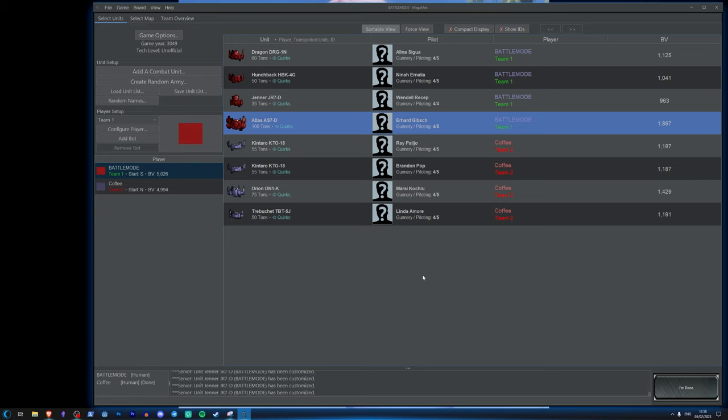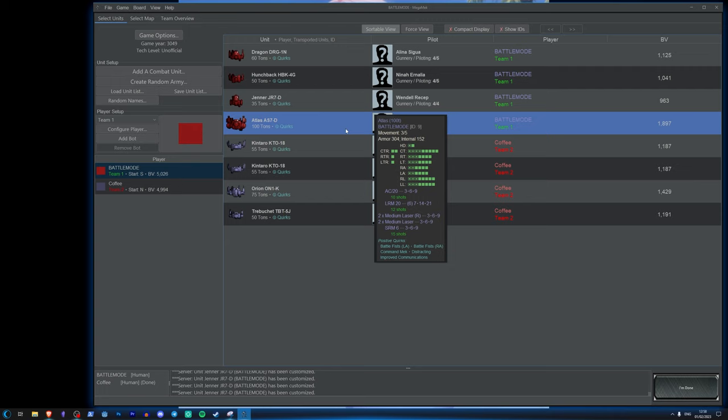I actually managed to beat Coffee when he took his Atlas, though I think he underplayed it somewhat. The Atlas is definitely scary, but if you keep well out of range and you've got plenty of weapons that can shoot it from long range, you will eventually take it down. And with BattleTech's heavy reliance on random rolls and critical hits, you can get a lucky critical — shoot it with a PPC, hit it in the head, game over.